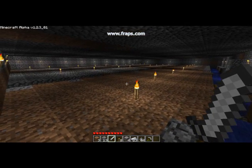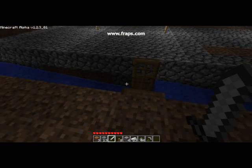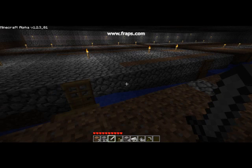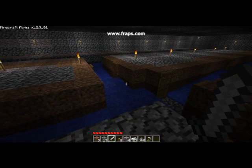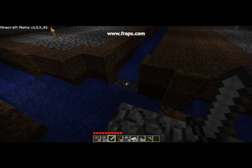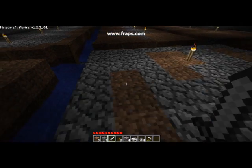You build the basic platform, and obviously these torches are here just for demonstration purposes — it has to be completely dark in order for the mobs to spawn. Once you have the platform built, you dig these water trenches two blocks deep, two blocks wide. They have to be two blocks deep so that the mobs can't jump out once they fall in, and two blocks wide so that spiders can fit.